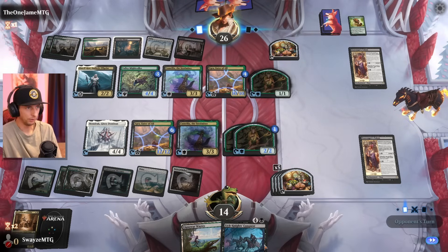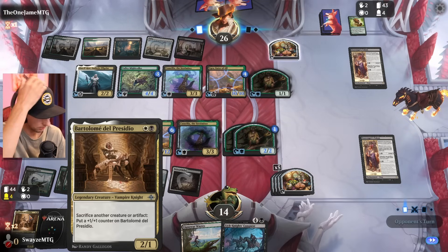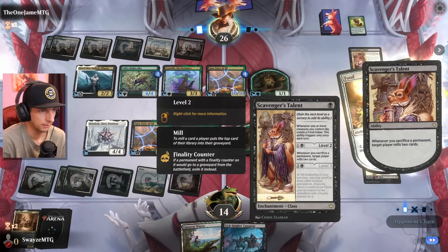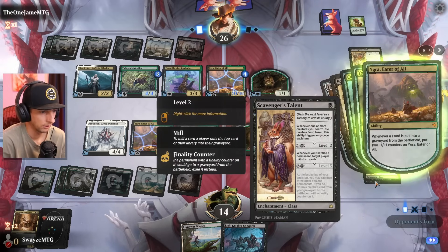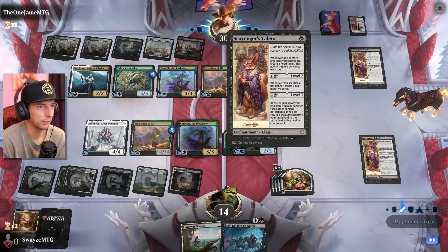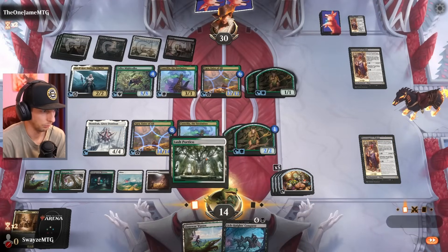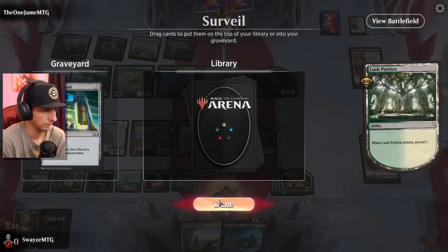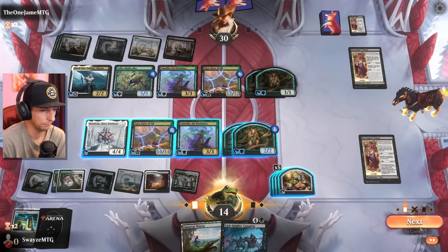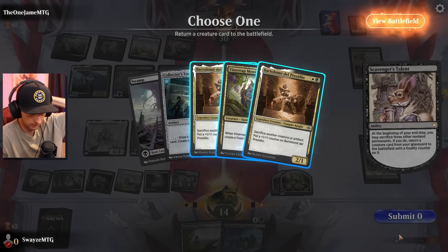We just got to hope the opponent doesn't have a Sweeper — that's the main thing. This can be done on anybody's turn, so we can do this on their turn. Maybe I'll go with the Scavenger's Talent, sacrifice three permanents. We're about to go infinite, ladies and gentlemen. We Surveil one. And then we just pass the turn, and next turn we win the game because we're going to be able to make as many Squirrel Tokens as we'd like.